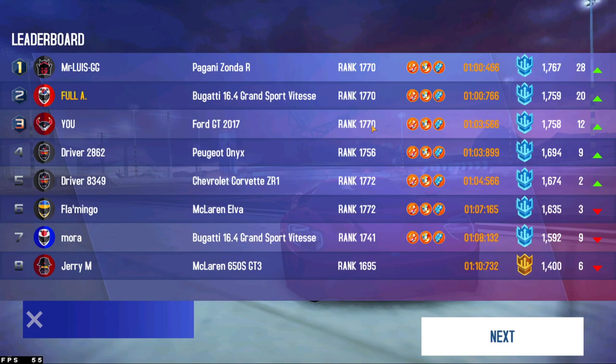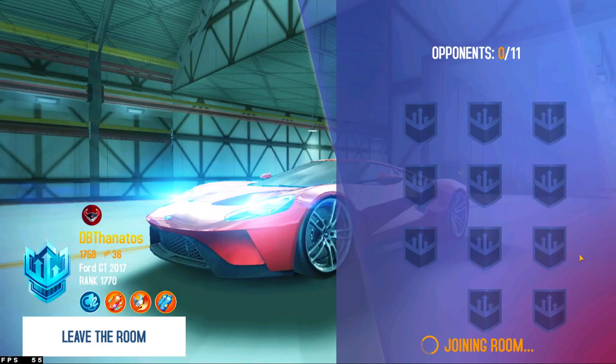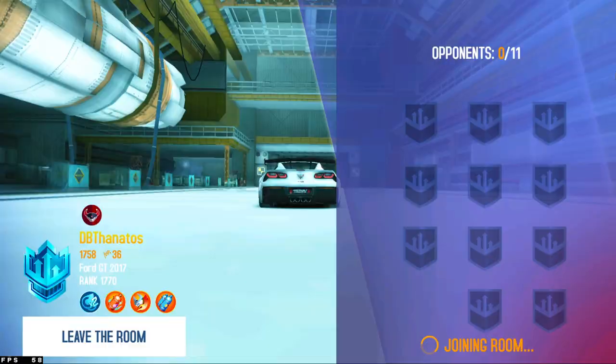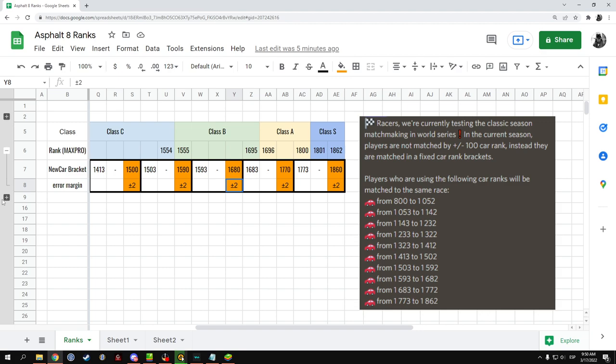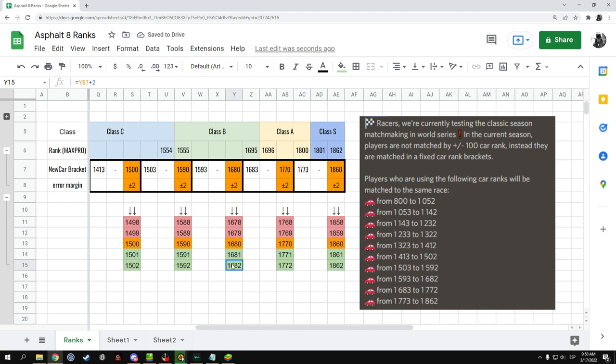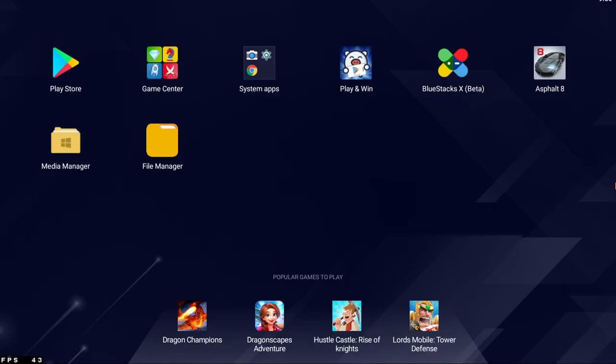There are some anomalies — like the Acura NSX, which is an old car and yet falls at the ceiling of its own bracket at 1682, right at the very top. But for the most part, you will see that most of the cars that get rebalanced fall at the base of the bracket ceiling, not at the absolute top. Festival cars take the top positions.